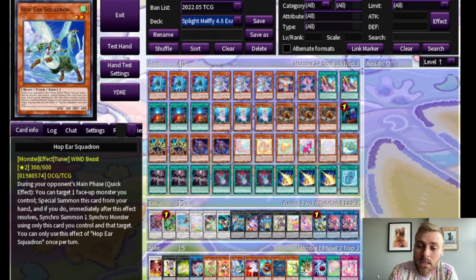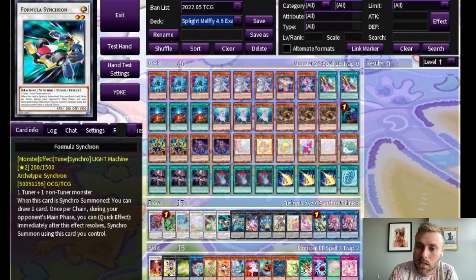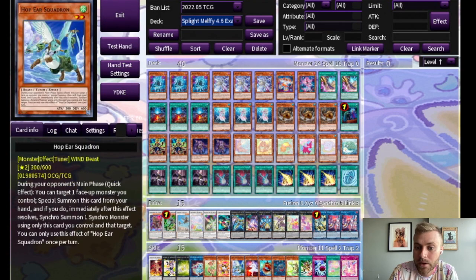Hoppier Squadron is really good. In this build I don't need it as much because I'm using Halk to tag into Formula and I also have Pinny. I haven't needed to go into anything bigger, but if you are trying to make those big synchro bosses like in my other combo tutorial, then you probably will want this third synchro enabler.